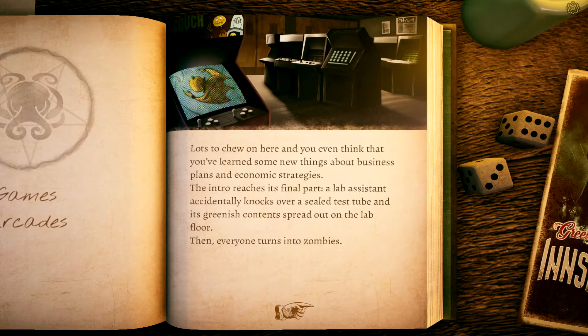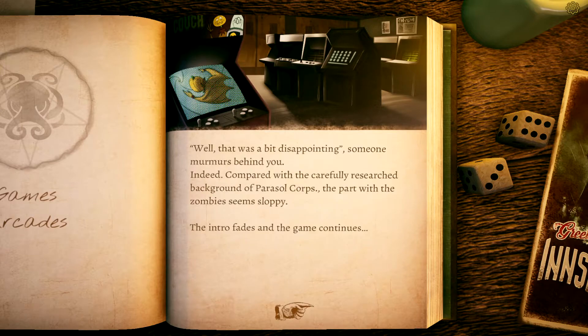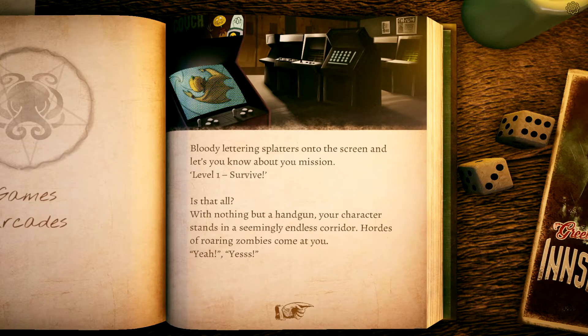No one is saying a word now — it seems no one has ever let the intro play to the end. The voiceover calmly reports how Parasol Corp manages to become financially sound again, slowly turning into the market-leading health company, engaging in social projects and supporting the economy. The whole audience contemplates in silence. You even think you've learned new things about business plans and economic strategies. Then a lab assistant accidentally knocks over a sealed test tube and its greenish content spreads — and everyone turns into zombies.